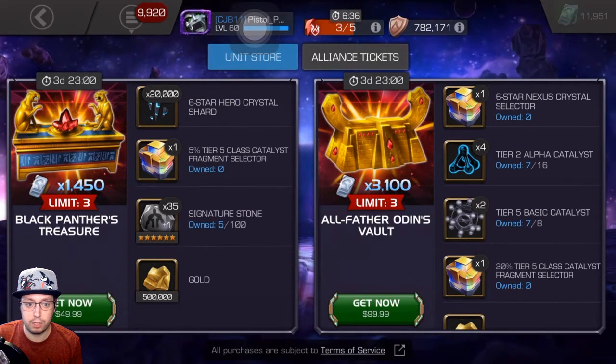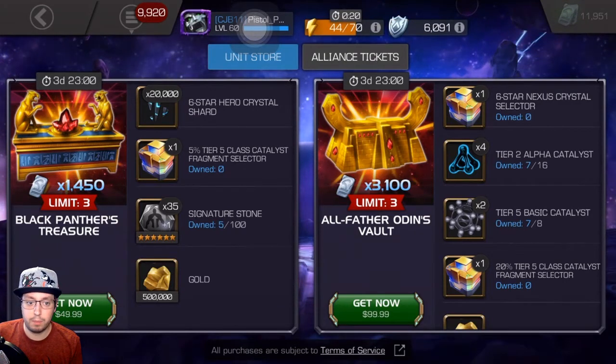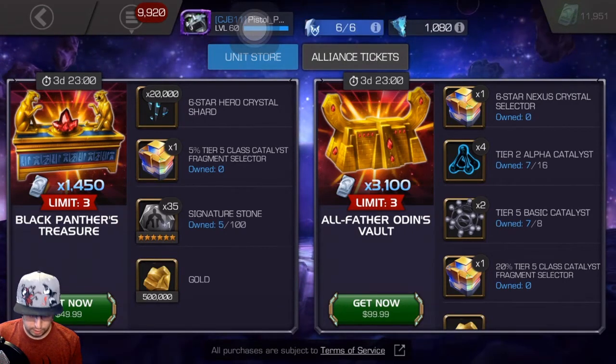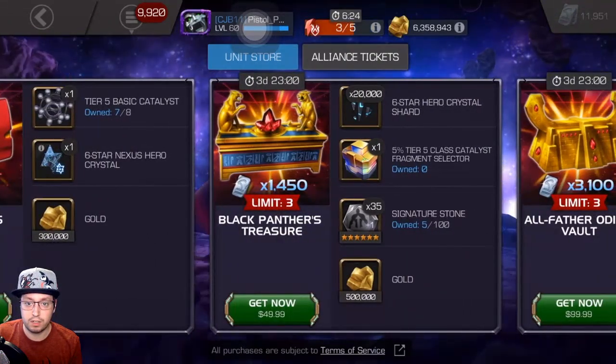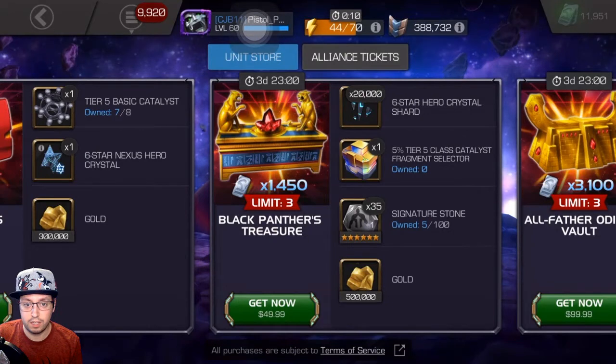Those are nice — 20% of a tier five catalyst fragment selector, that's also pretty nice. So if you're going to spend, pretty good deal to get all this added stuff. I won't be spending, but if you are, not too bad. Offers like Black Prime's Treasure here: 20,000 six star hero crystal shards — that's good — and 5% of a tier five selector.